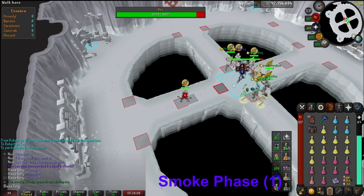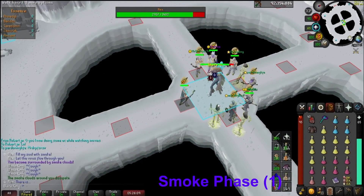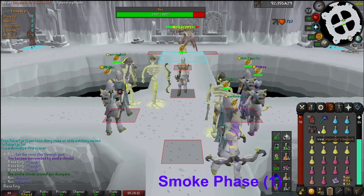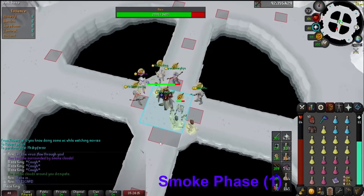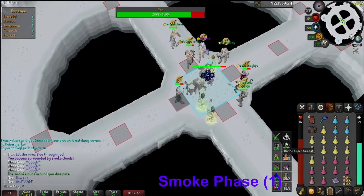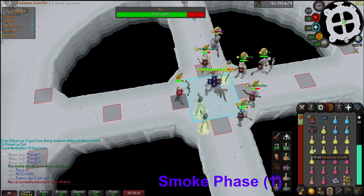The second special is a charge attack — you can see it coming when Nex says 'There is...' and then turns her body towards one of the 4 bridges and charges down the lane towards the center, hitting anyone on that lane and in the middle of the room. You simply have to move off of that lane onto another bridge to dodge this attack. If you're hit by it, your overhead prayers are turned off — just turn your prayers back on instantly.